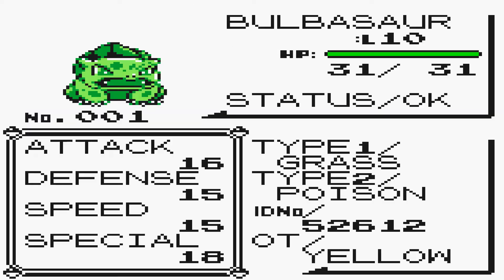And yeah, that is basically it — nice and simple, nice and easy. That's how to get yourself a level 10 Bulbasaur on Pokémon Yellow.